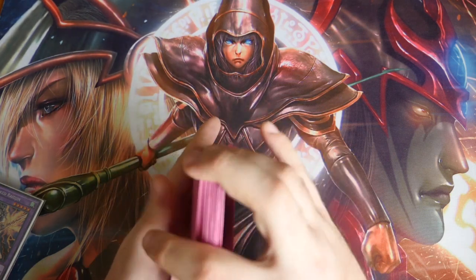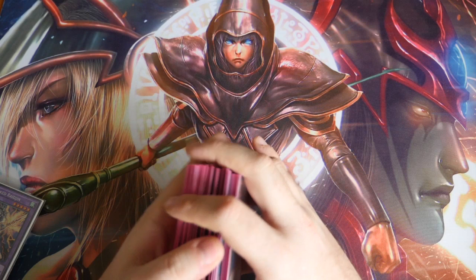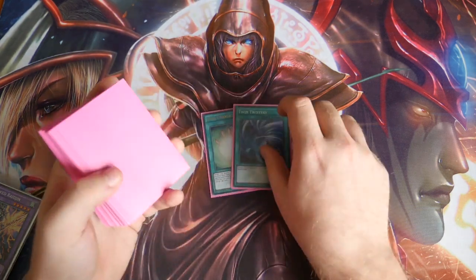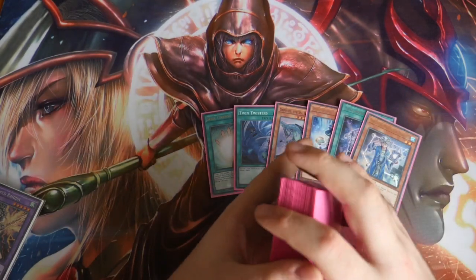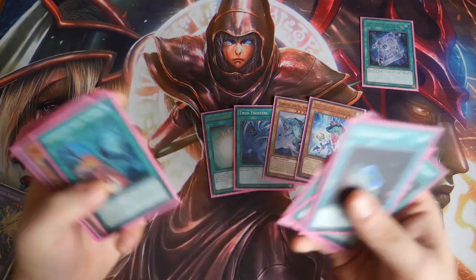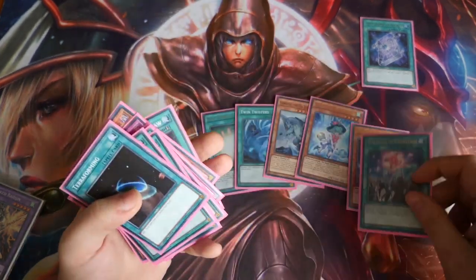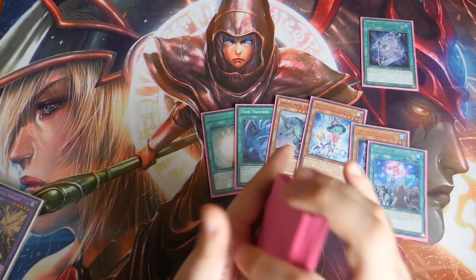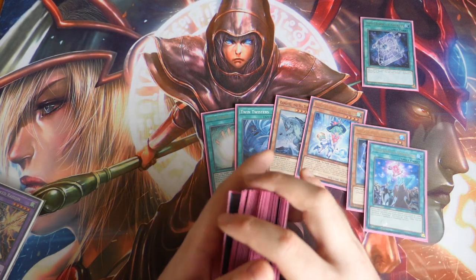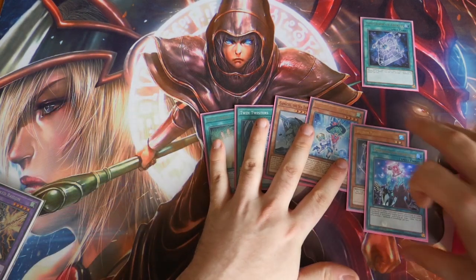Our final test hand going second. That second hand wasn't too bad — you had the Kaiju on board giving a 2400 Beta, then you turned Raijin, used Raijin's effect, and could have gone into Mech Bar for more protection. For this hand, straight away I'm going to use Spellbook of Secrets to deck thin. Obviously if I'm concerned about my opponent's back row I would use Twin Twister. Search out Spellbook of Knowledge. I would pitch Soul Charge off Twin Twister — you also have options to pitch Glass Bell or Gamma Seal. Let's use Knowledge and Magician first and see what our plus two is: Magical Meltdown and an Alistair. That's our Alistair.